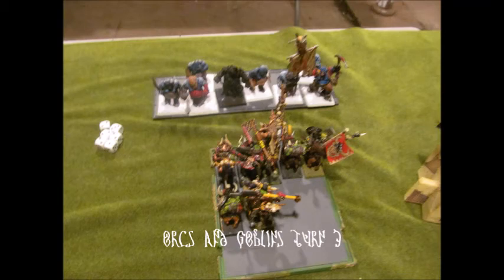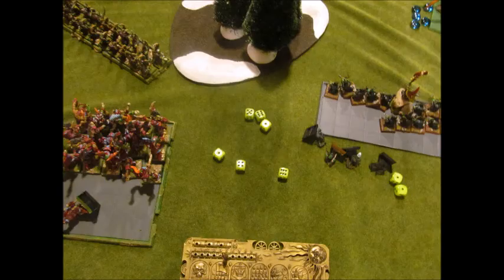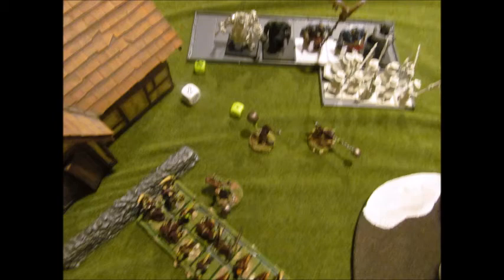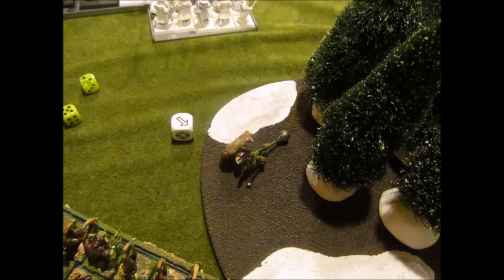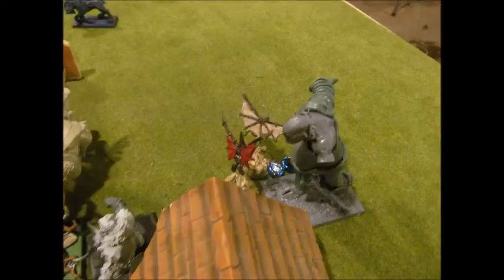Orcs and Goblins turn three. We were getting food — that's why pictures get sporadic. Night goblins fail animosity and pick a fight with the savage orcs nearby. Savage orcs fight back, killing four night goblins while losing one. Both units stuck and now I can't cast any spells with my shaman. I charge in with my skeleton crew. The fanatics go the wrong way — one falls into a tree, and the other two die. All three fanatics dead that turn. Gorbad and the boys charge in, and my wolf rider ninja-charges from behind the house into the side.